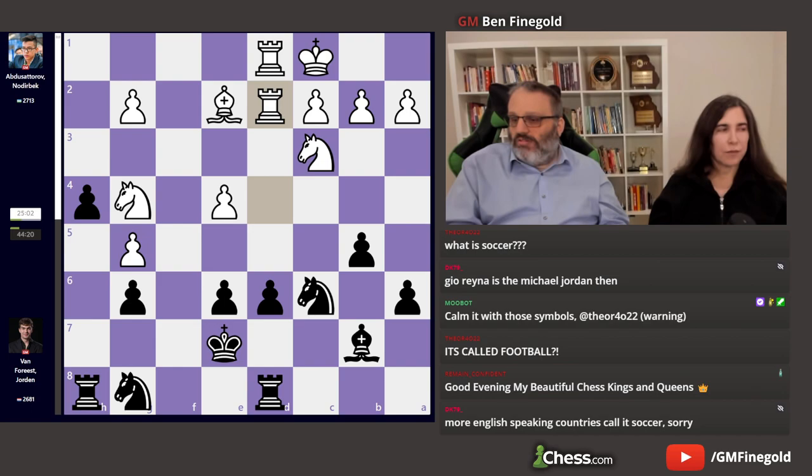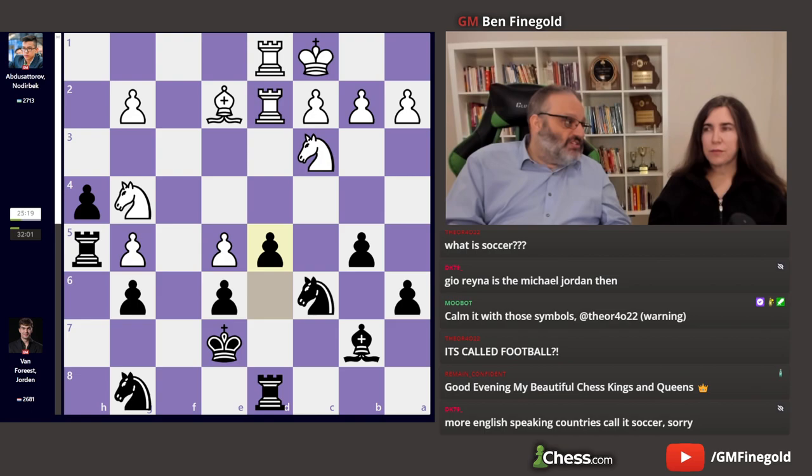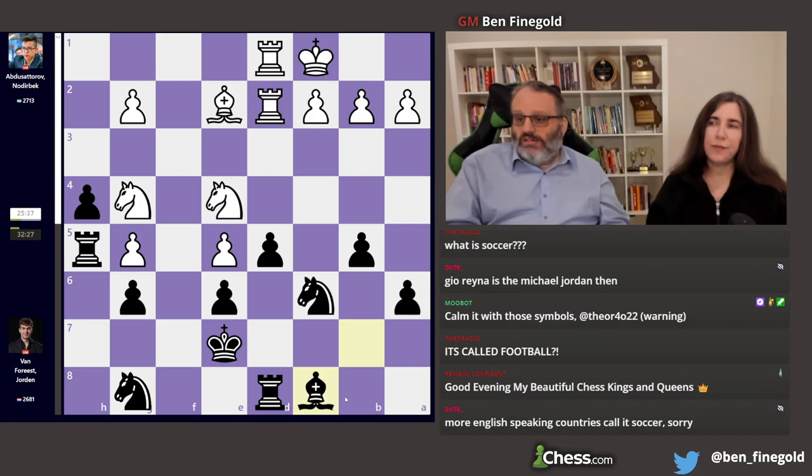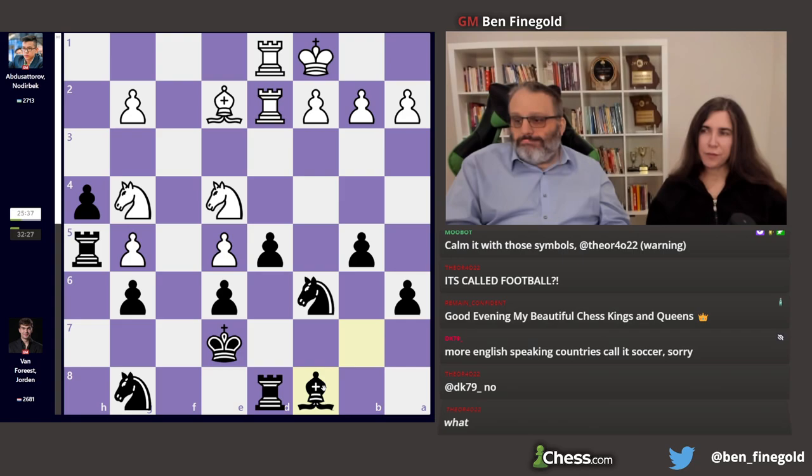After e5, black played d5, which is correct. And now in this position, white played the best move — it's the coolest looking move too, that's more important than being the best move. Knight e4, taking advantage of the pin again and defending the pawn. Now both knights have good squares. And what's funny is black played the best move here — bishop c8. Not a move I would probably consider, but engine approved.